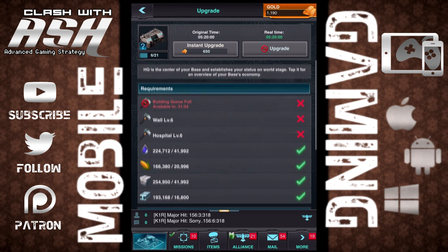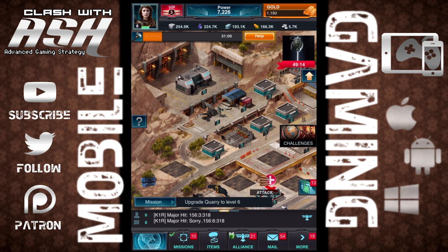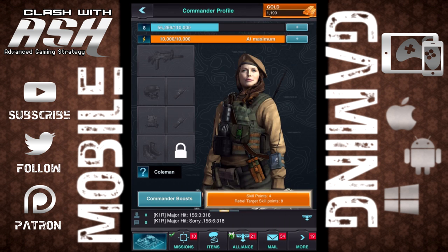It's basically where you level up your headquarters. I'm not sure what the max level is, but I know it does go up a significant amount of levels. You can see I'm going to upgrade soon — I'm level six right now, heading to seven soon.